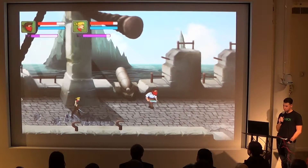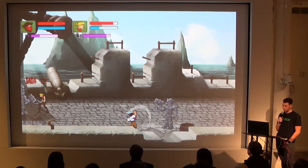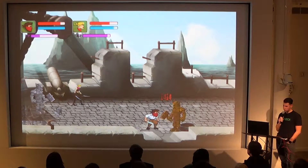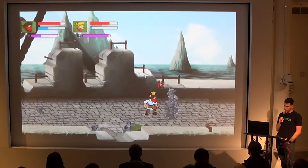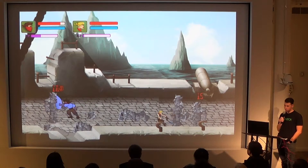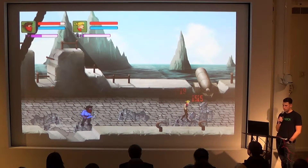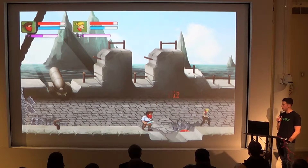Some of the inspiration for this game are a lot of games that I grew up playing — Double Dragon, Battletoads, things of that nature. That power-up on the bottom is going to be ammo so you can replenish the reload bar quicker. When you have a ranged attack, that blue bar on top depletes and you have to come back to recharge.